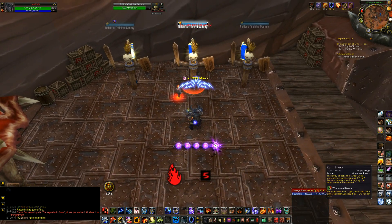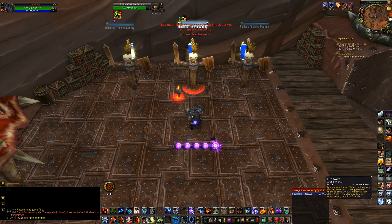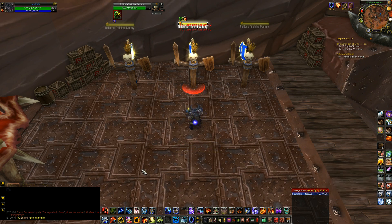Earth Shock is only going to be used when either Flameshock was just renewed, Unleashed Elements is on cooldown and you don't need to renew Flameshock, or you have literally nothing else to cast. Fire Nova is in the same boat — both are filler abilities used when you have nothing else, just to increase your DPS a little. Earth Shock hits very hard, especially if you get an Echo of it.